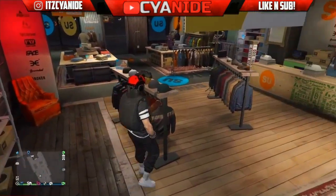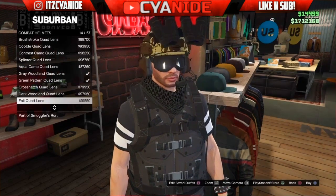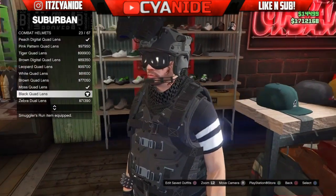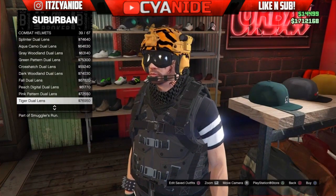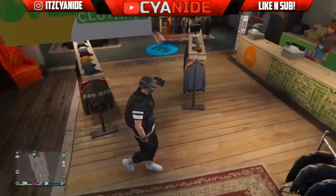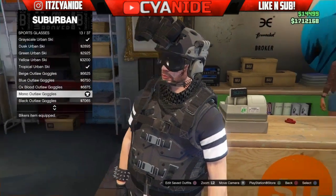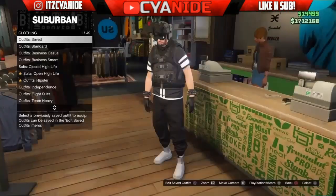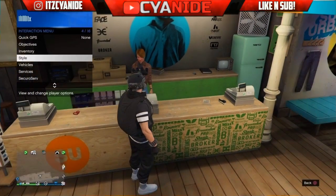Now go to Hats and go to Combat Helmets. Scroll all the way down until you see a black and gray combat helmet — it's number 23. There's also a cheaper version on number 45. Purchase whichever you prefer. Then go to Glasses, go to Sport Glasses, and purchase number 13 — the black goggles again. Go to the front counter and save the outfit. Then head to the Mask store.